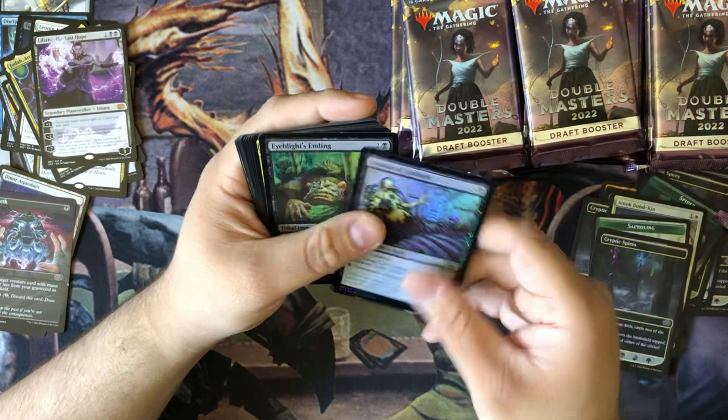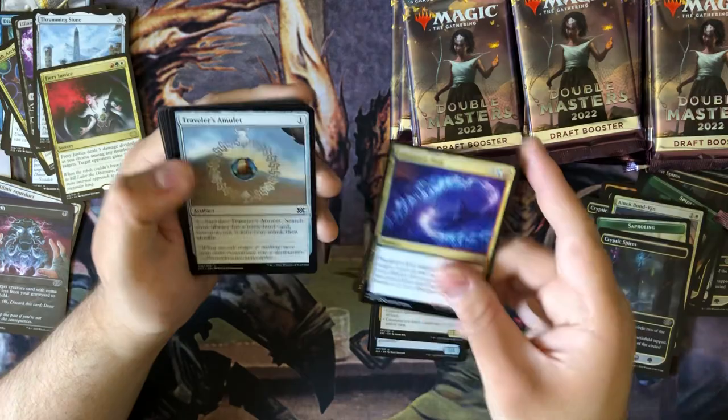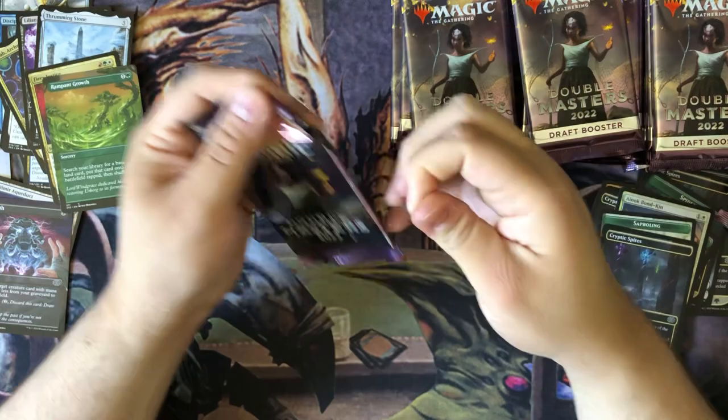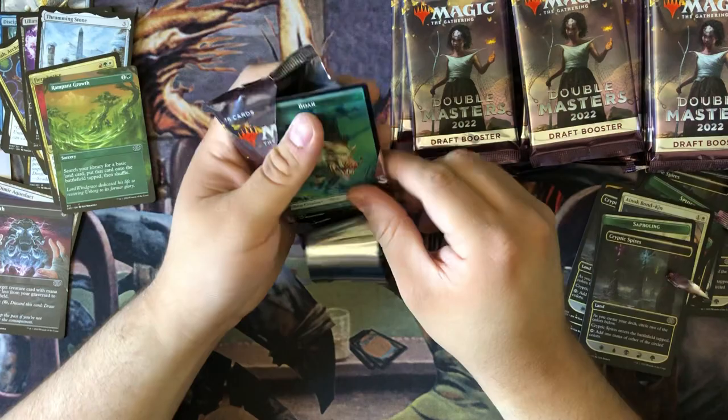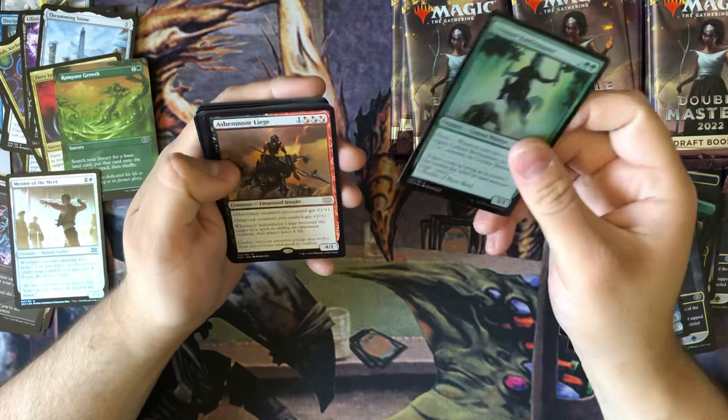Sapsaps, Fairy Justice. Ooh, Thrumming Stone - this is not bad. Traveler's Amulet, Amping Growth, Amping Growth, Ashmore Liege.